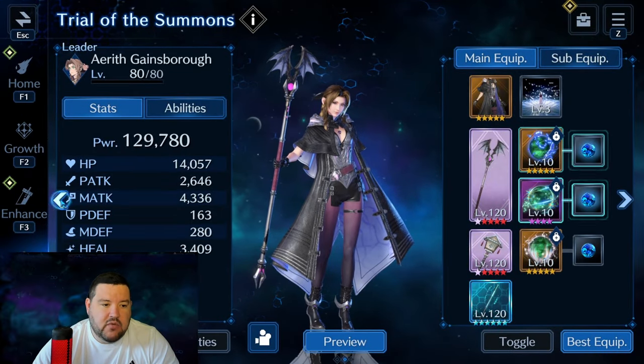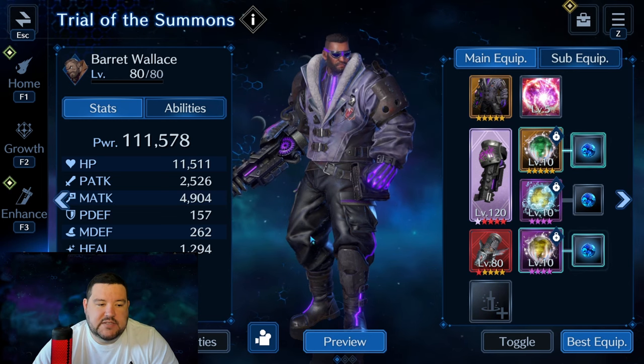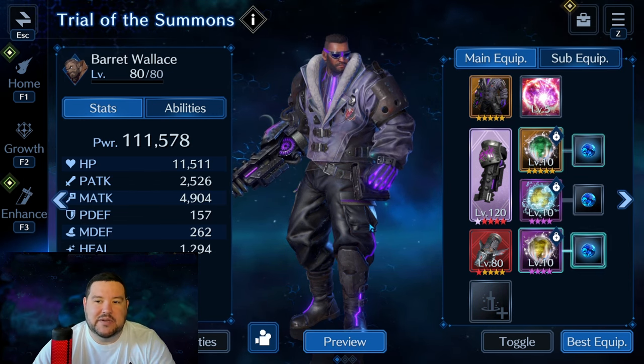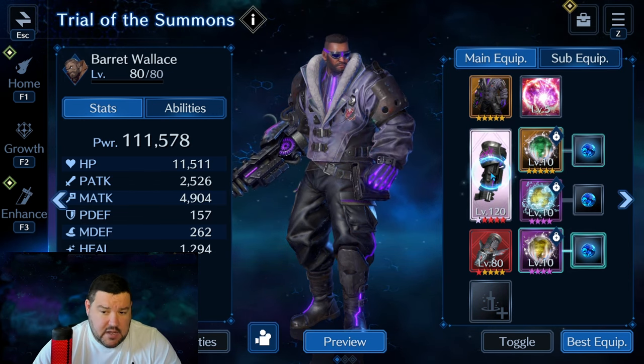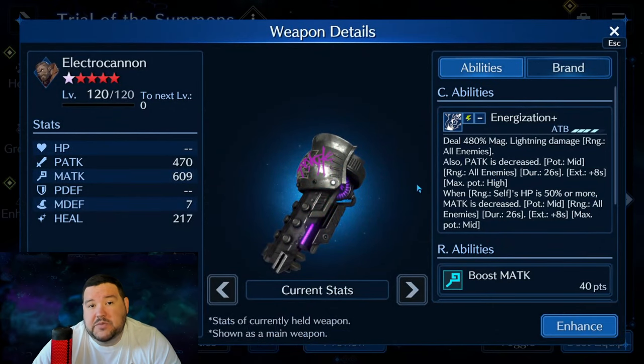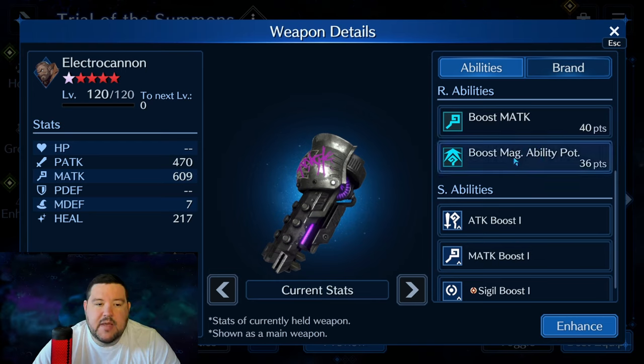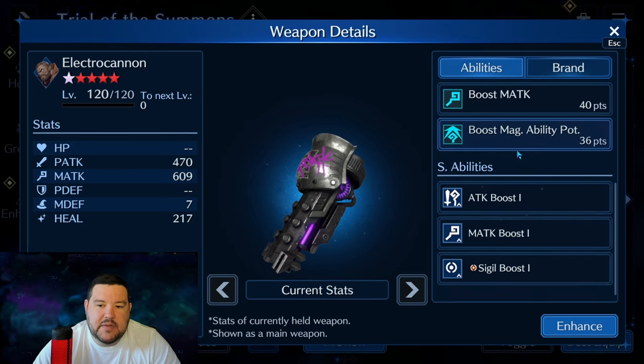Coming over to Barret — he is our main utility hero. Trying to keep magic defense high because the less damage you're taking the better, since you need to survive. We're using Electro Cannon as our foremost survivability technique because the magic attack decrease being AoE is very important for this battle. Even though it's only mid potency instead of high, it doesn't matter because it's hitting both of them at the same time, which is super valuable. The magic ability potency is nice on him because although Tifa is doing most of the damage, he still does some with fire and with his summon.